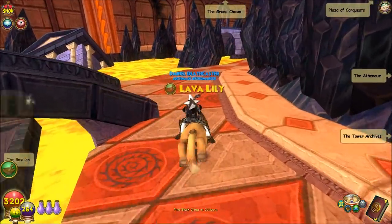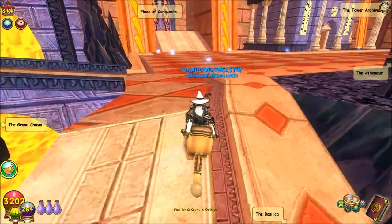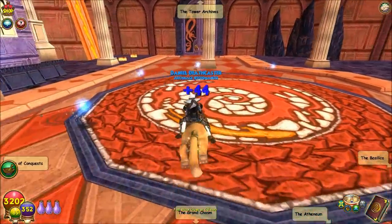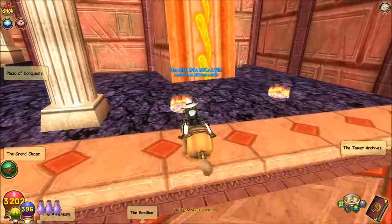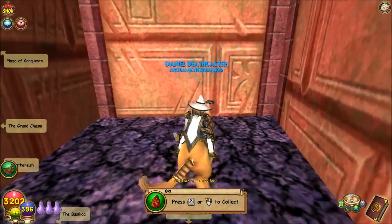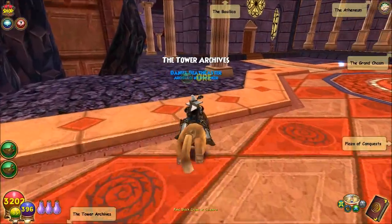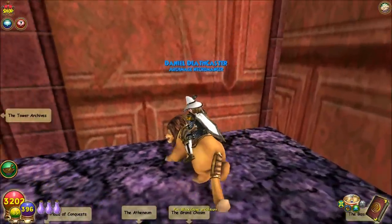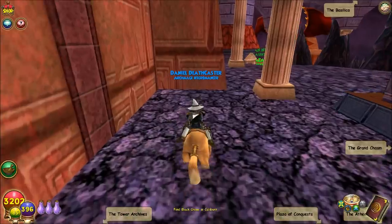And there is a lava lily right there. You might get a fire blossom, which is a rare reagent. So when you get to the Athenium, you want to walk to the back here. The spots where ore is going to be are right here in this corner and right here in this corner — which we have ore. Sometimes you will get diamonds, which is also a rare drop.